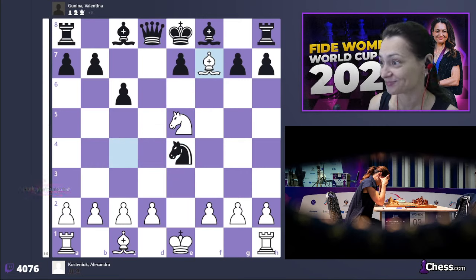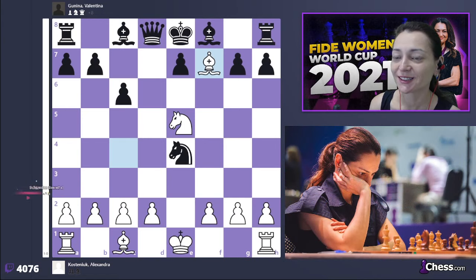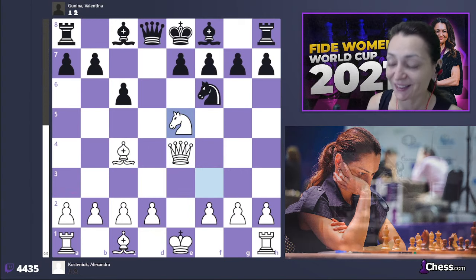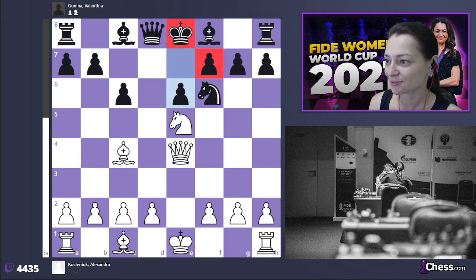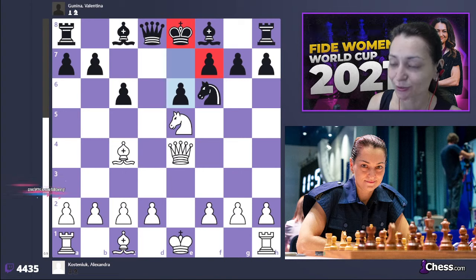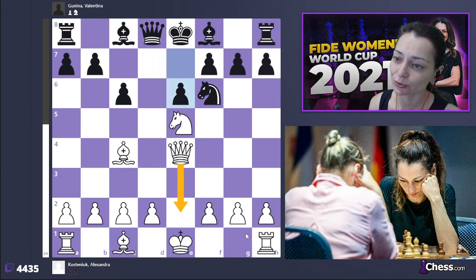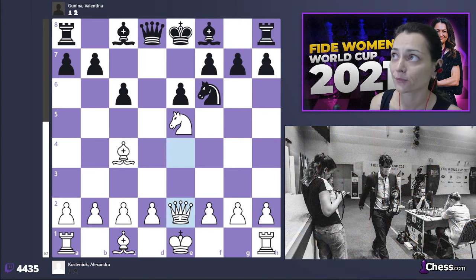Of course it can happen in a bullet game, but in a classical game at a high level, players are always careful about their kings. So e6 is the move to make. Here I made quite a rare move: queen to e4. Normally white plays queen to e2. I've played this line several times with white and with black, the first time being two years ago.